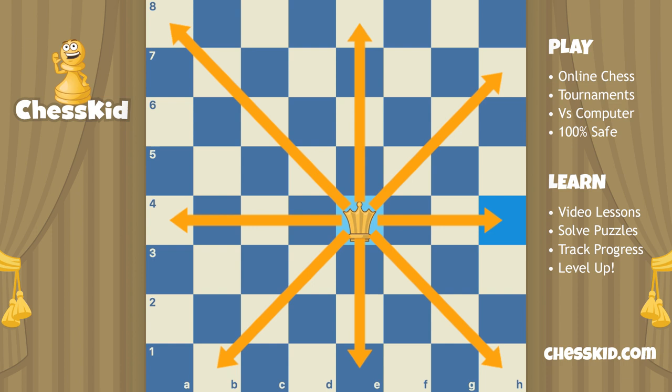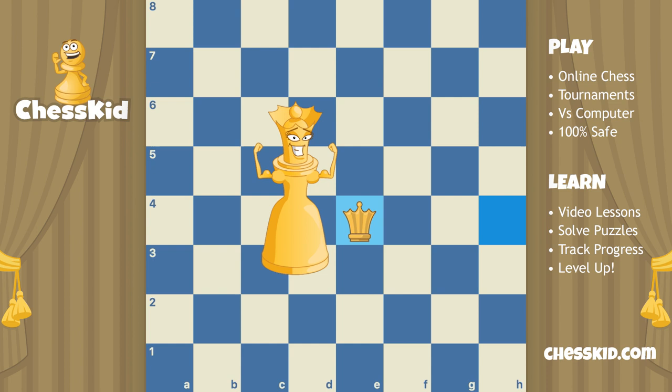Now, it's not quite correct to say the queen moves wherever she wants because there are 64 squares on the board. There are actually more squares she cannot move to than she can move to. However, it's still the most powerful piece. Just make sure you're accurate — she moves like a rook and a bishop put together.